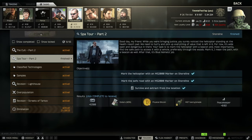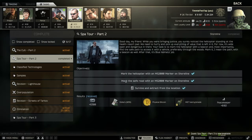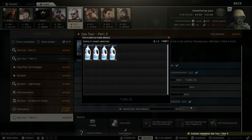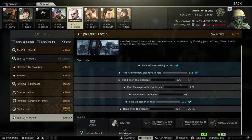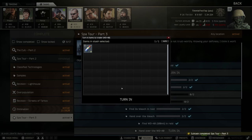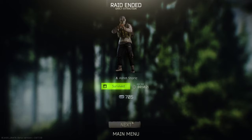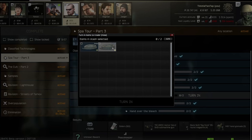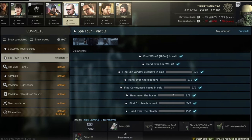After this death, I did another Shoreline raid — nothing really happened, but I did survive. So I was able to finish Spa Tour Part 2. And you can see here that Spa Tour Part 3 just needs us to hand in a bunch of items. I had most of them, but then I had to do a scav run and managed to find the last few items on a scav run on Reserve. So that's Part 3 done and now we're moving on to Part 4.